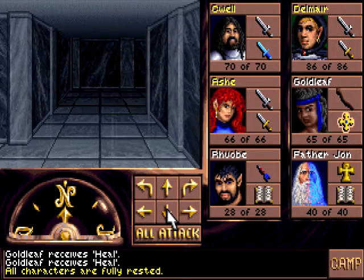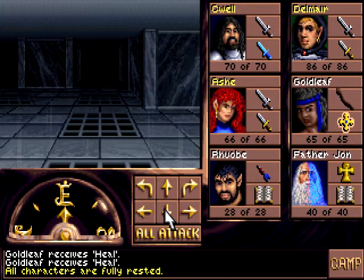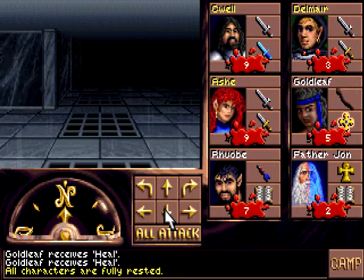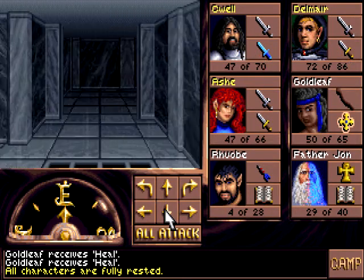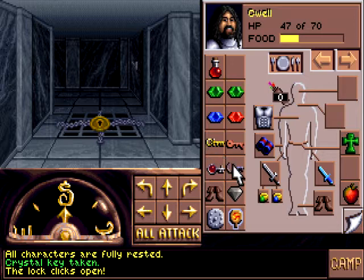I'm not going to bother buffing for now, because I know that we have to go into a water area. And then it turns gold — and then it turns silver. That was convoluted.